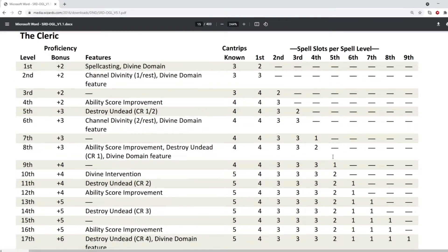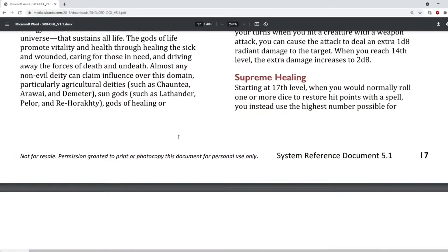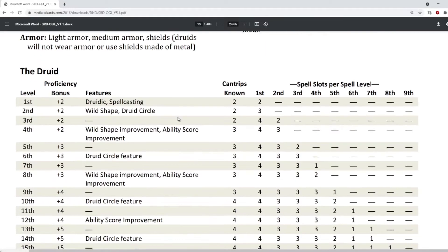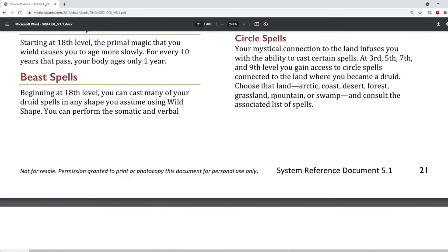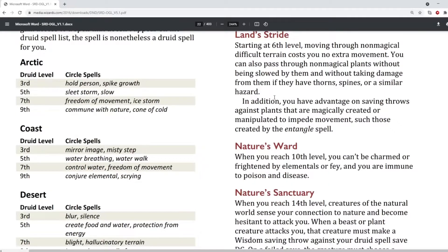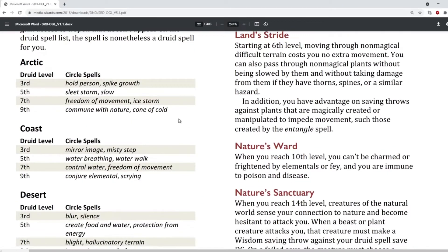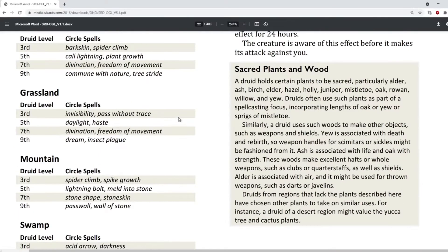Now we don't know for certain exactly what the maximum level will be in Baldur's Gate 3. A very long time ago they did say it was going to be level 10, but since then they've kind of hinted that it's actually going to be higher than 10. Quite a few people are speculating maybe level 14 is the highest. And just like with the races, they only include a single subclass per class, so we can't look at this document to know what we're going to get for Circle of the Moon at different levels.